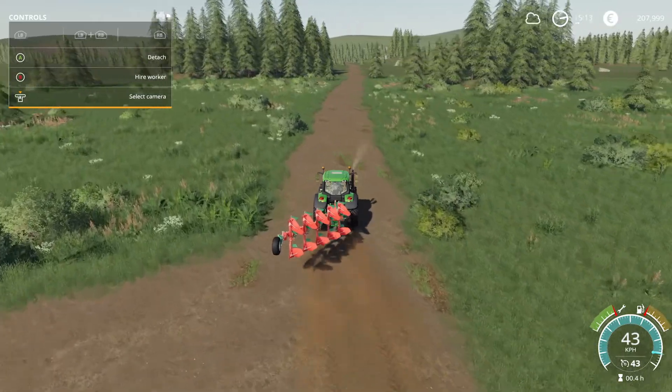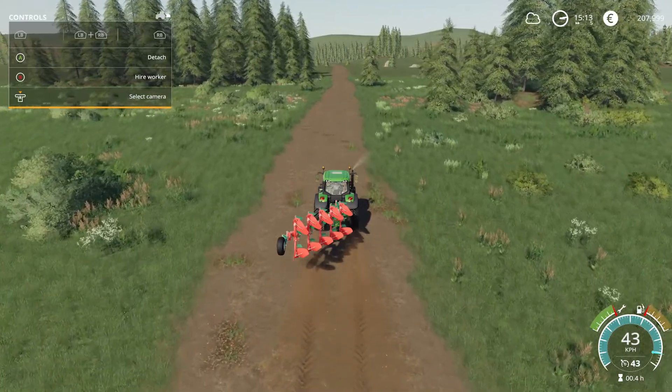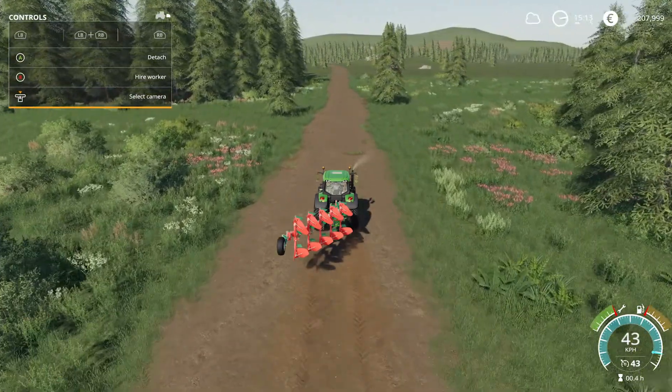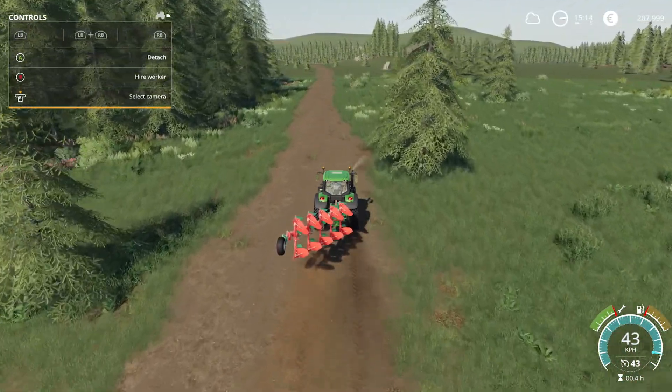So the plan for this run through is: I'm going to try to get some horses, we're going to try to farm some oats, we're going to try to farm some hay, we're going to bale some hay, we're going to train some horses and make some money with them, and we're going to do some logging.